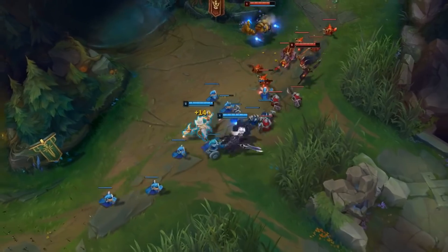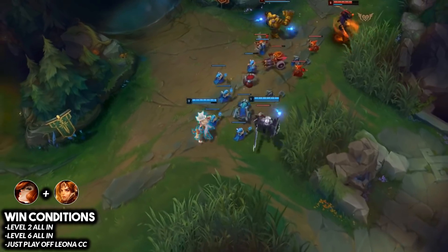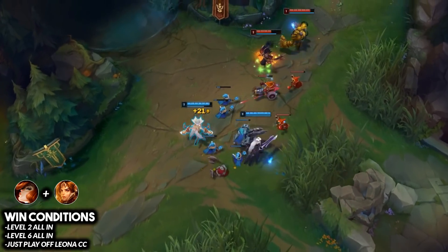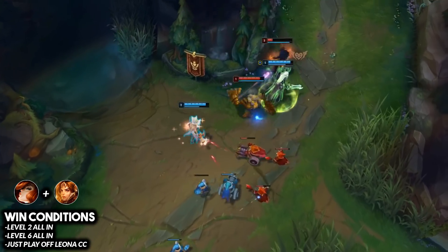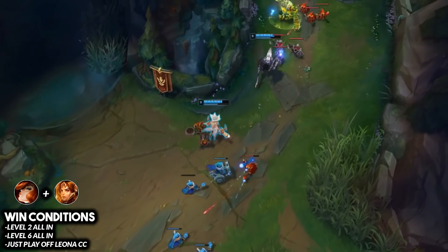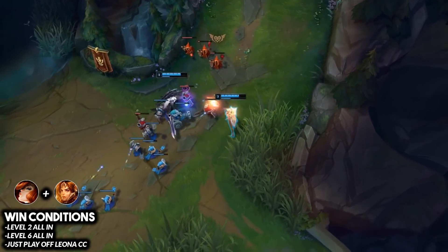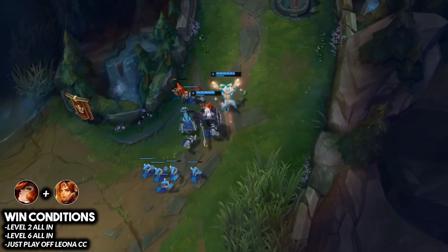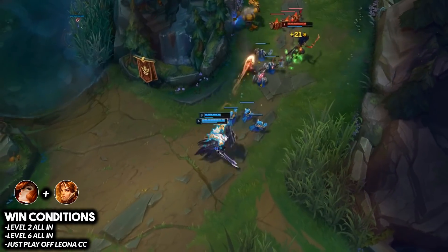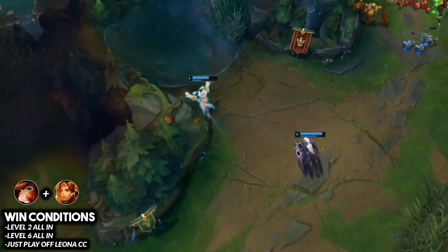Arguably the most OP combo on this patch is Miss Fortune and Leona — a classic combo that's always going to be good no matter the meta. These champions just complement each other so well. The synergy is easy to execute: play off Leona's crowd control, wait for her CC abilities, hit a Leona E combo with her Q, and you're guaranteed a chunk in the laning phase if not an early kill. Push for level two before the opponent and look for the all-in.